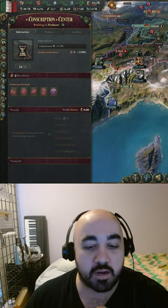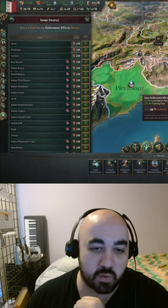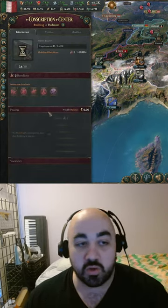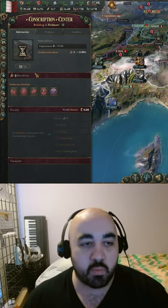Here we have a conscription center of 14. We're going to go into the political lens, go to decrees, go to enlistment efforts, and slap it down here. And what we will see is that our conscripts go way, way up. As soon as we unpause the game and let the game think for next Monday morning, it will be up at 50.